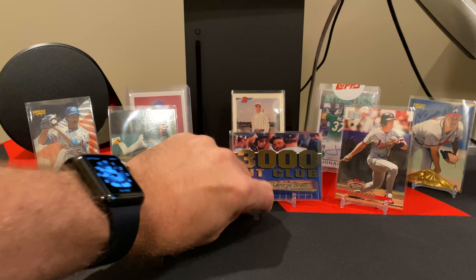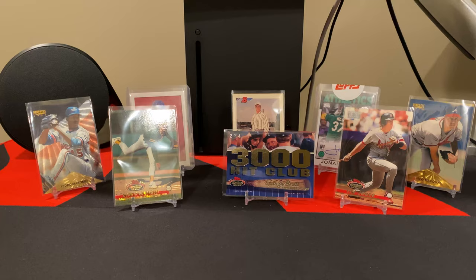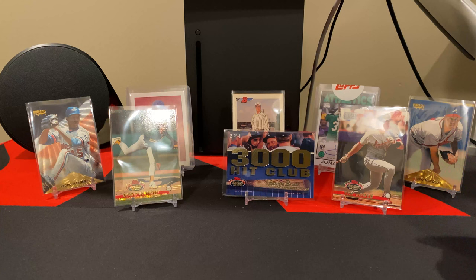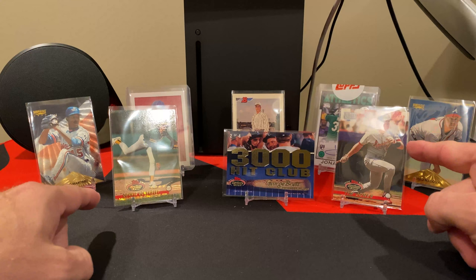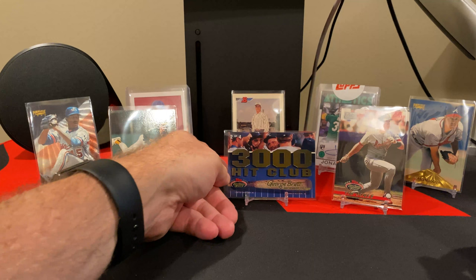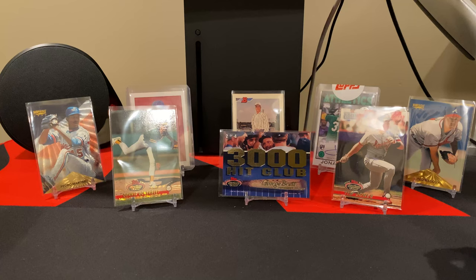As you can see I did a little decorating for this opening, and what we're going to do is open up four more packs of the 1993 Series 1 Topps Stadium Club. In the previous video, one of the crazy things was that we pulled a member's choice card, a first day production card — there's only 2,000 of each card — and a 3,000 Hit Club card for George Brett. The chances of getting either of those was 1 in 24, and we pulled both of them in the first four packs. So might as well open some more and see what else we can find.